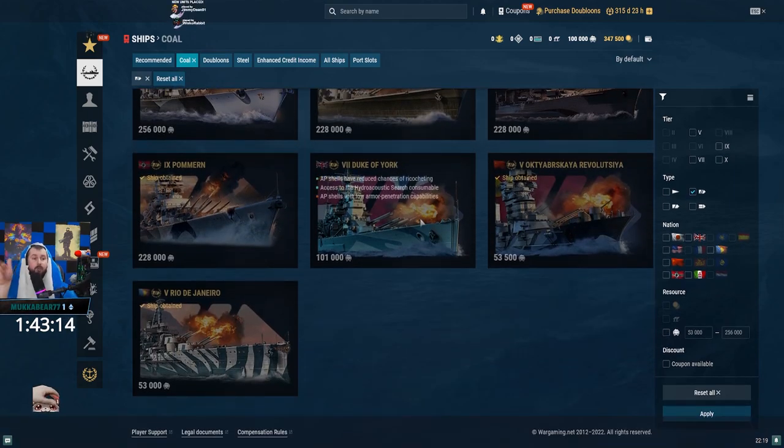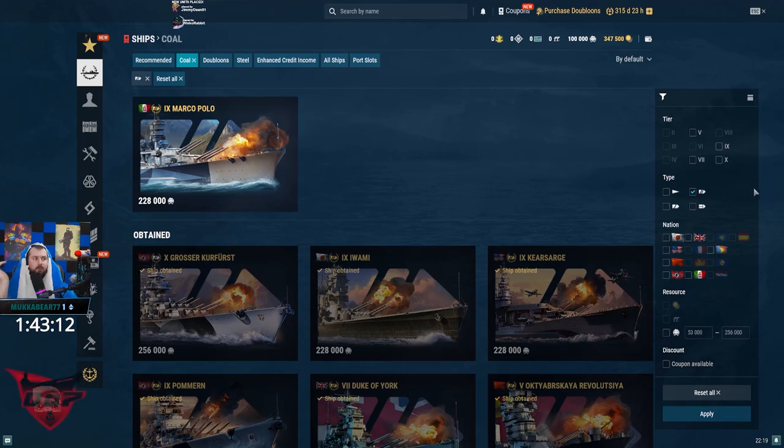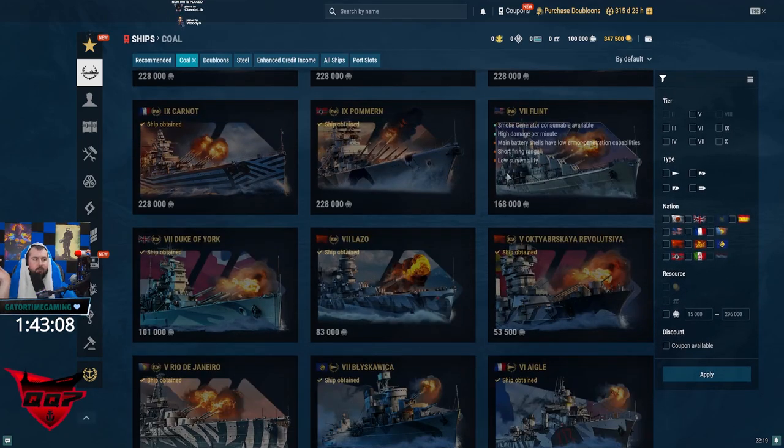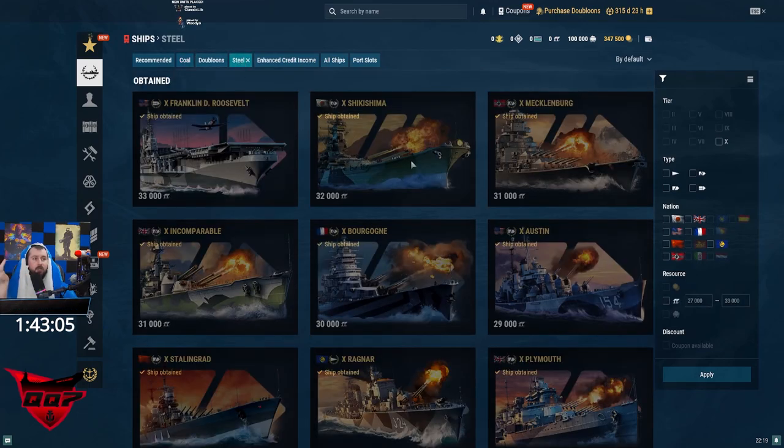We went over all the coal ships. Now let's go over steel. We will now go over steel ships — and we'll keep doing this through all of them: steel, doubloons, and then research bureau, so you guys can get a feel for whatever.